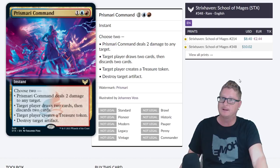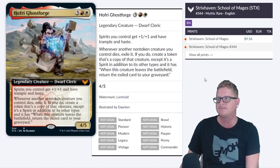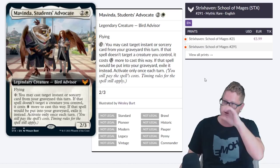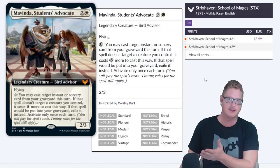Prismari Command is another pretty powerful command card — it's probably going to drop to like $5, $4 within a week's time of the set drop. Green Coast Forge — I like that you're best with spirits, I wish you were in different colors. Maybe white and black would have been a lot more fun, but it is what it is. Mavinda, Student's Advocate — some different abilities, a little bit on there so it would match and not be a color pie break.